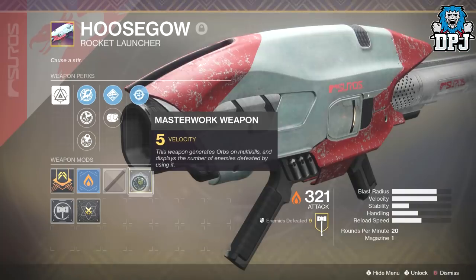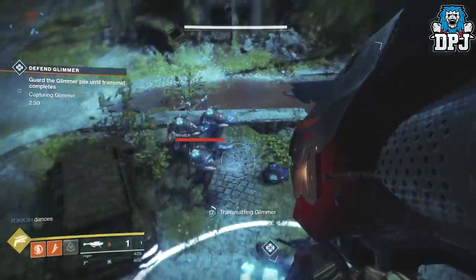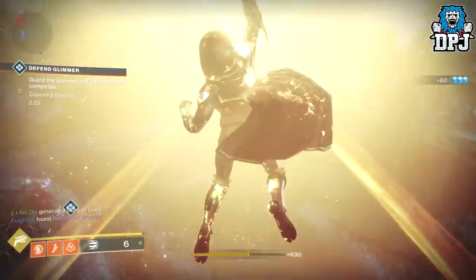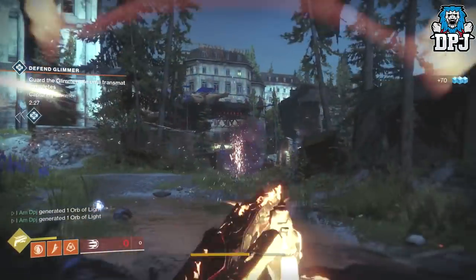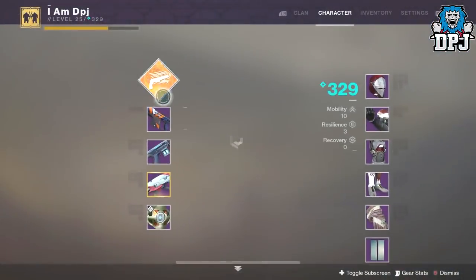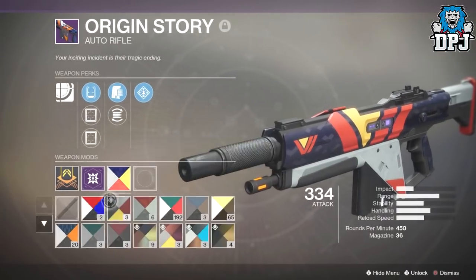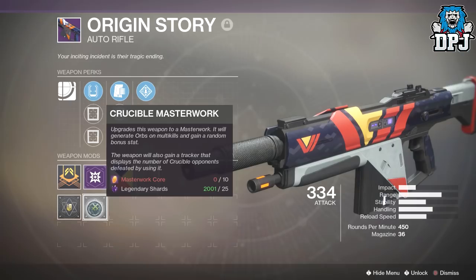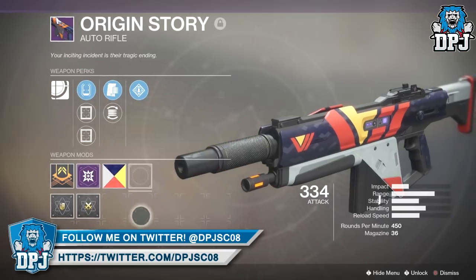This weapon generates orbs on multi-kills. It doesn't say whether that's for your teammates or just you, but I can confirm it spawns orbs for you on multi-kills. On screen you can see me kill three enemies and get an orb. I use my super to show how much energy you get towards your super from this orb. For weapons like auto rifles that can't kill multiple targets in one shot, I'm guessing it will be quick consecutive kills that trigger the orb generation.